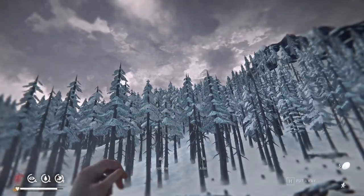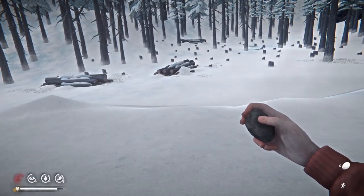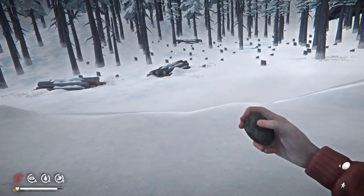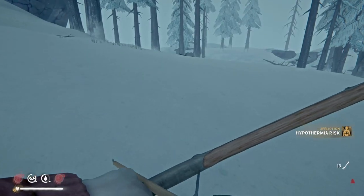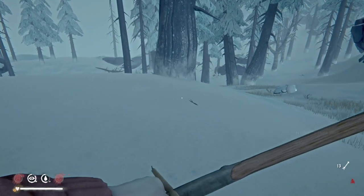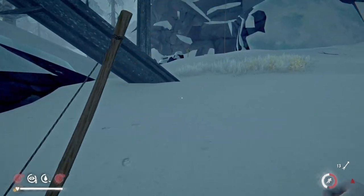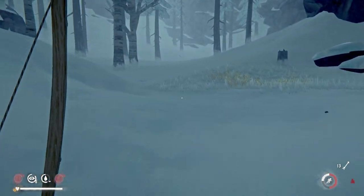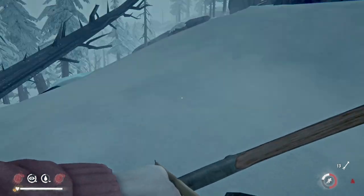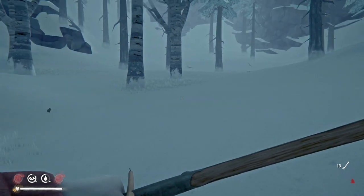If you see wolves in your way and they haven't noticed you yet, you can distract them by throwing a stone to make a noise far away, hopefully getting them out of your immediate path. Another option if there's a wolf aggroed onto you or a wolf ahead in your path is — if there happen to be deer or rabbits nearby — you can scare the deer or rabbit into the wolf.